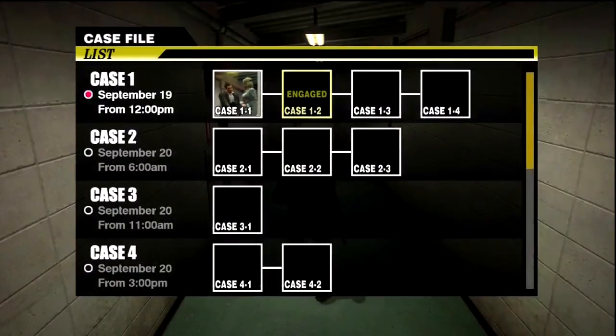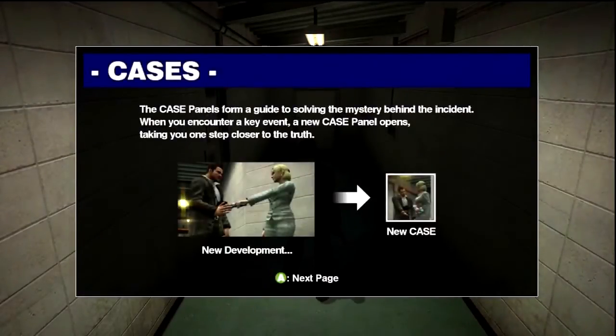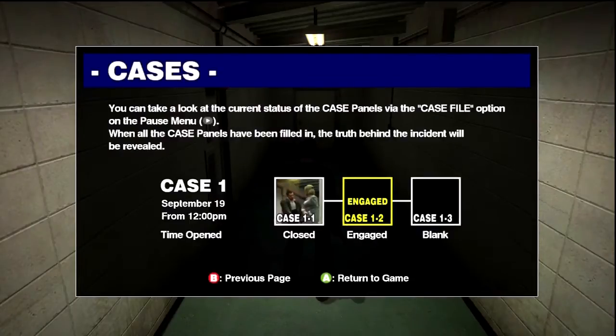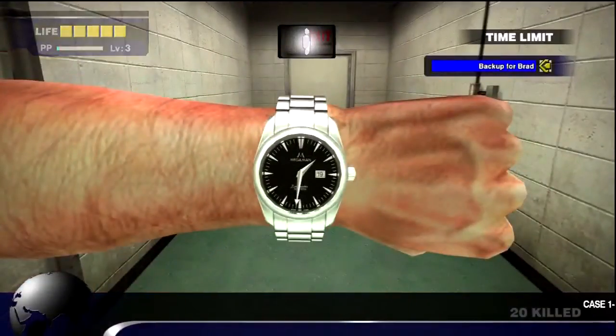Anyway, this is the case system — and no, I wasn't serious about the Arab thing, so please don't kill me. The case system is basically our story; as we progress through it, it'll continue to unlock new objectives. We are currently engaged in case 1.2.